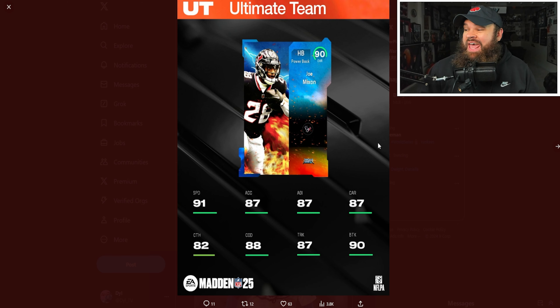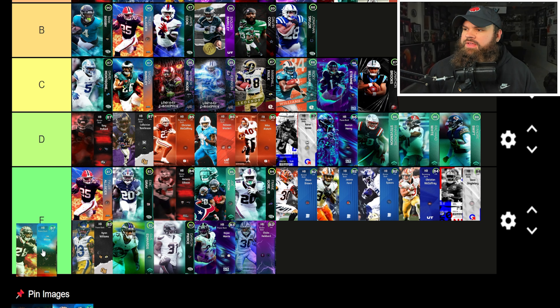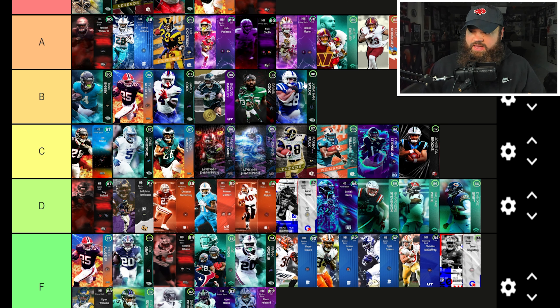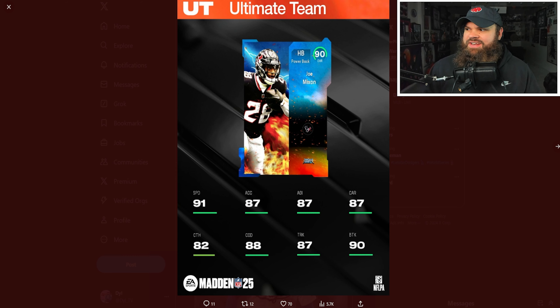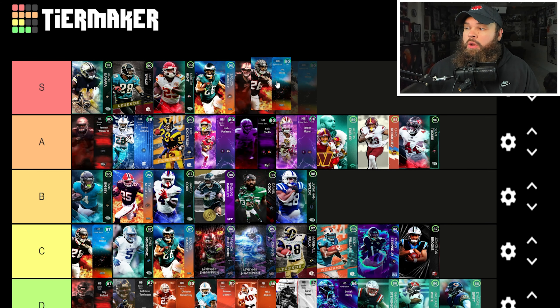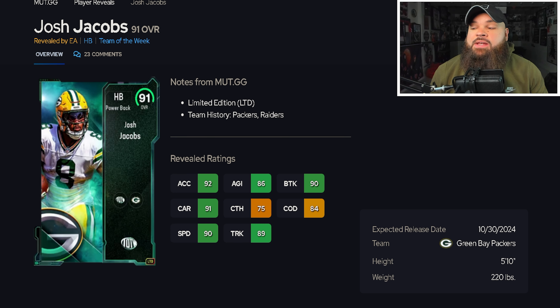We also got a new reveal: Joe Mixon Angry Run. The 87 overall has 87 speed, 84 acceleration, 86 break tackle, 85 change direction, decent catching — not a bad running back, maybe B or top-end C. But the 90 overall Angry Run Joe Mixon is juiced: 91 speed, 87 acceleration, can catch, can break tackles. Joe Mixon looks like a beast — going into S tier.